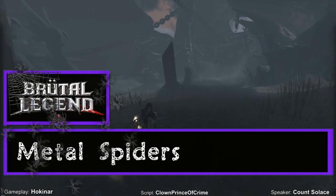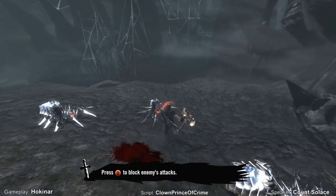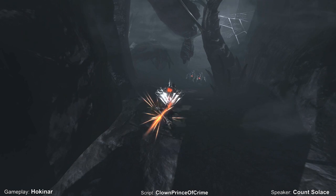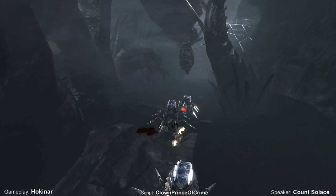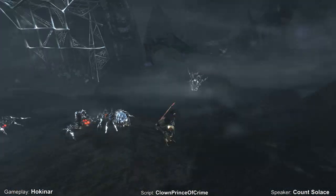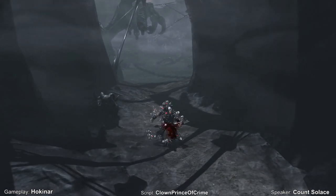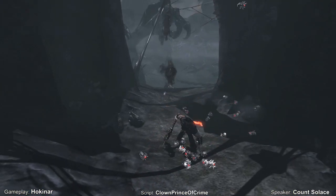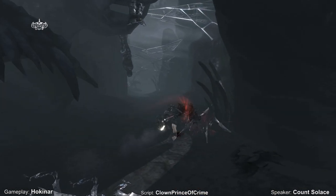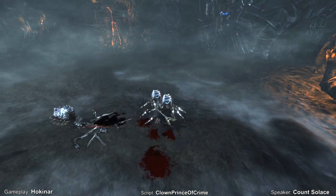Metal Spiders — Brütal Legend. Spawn of the Metal Queen, the Metal Spiders reside in the cold dark caverns of her lair. They are shiny chrome and eager to fight off any intruders that disturb their webs. Dropping from the ceiling or swarming from any crevice they happen to be hiding in, the Metal Spiders leap at Eddie from all sides to overwhelm him. Their attacks stagger, so knowing when to block is key to defeating them with a counterattack of your axe. Baby variants also exist, latching onto Eddie in a swarm and sapping his health. Using Earthshaker will ultimately deal with these pests, but their older siblings won't be anywhere near as forgiving. It is also possible to find Metal Spiders out in the Thunderhorn wilds, where they can be mounted and ridden around the terrain.